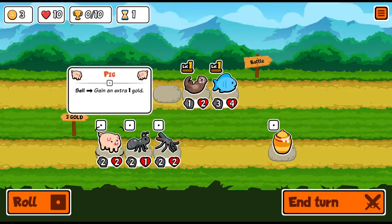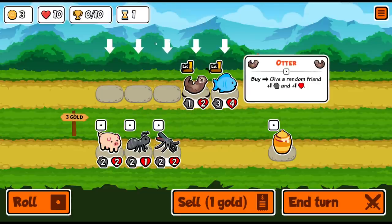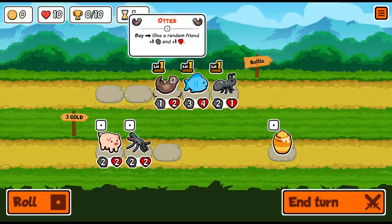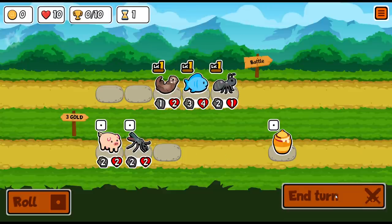The ant's quite nice. The pig sells for more gold — normally these guys sell for one gold, but the pig gives one extra when you sell it. I'm going to reposition: I'll pick up the ant and put it in the front, so when it faints it'll give plus two plus one to some other friend behind it, so it won't be wasted. That's all my gold — I'm going to hit end turn.